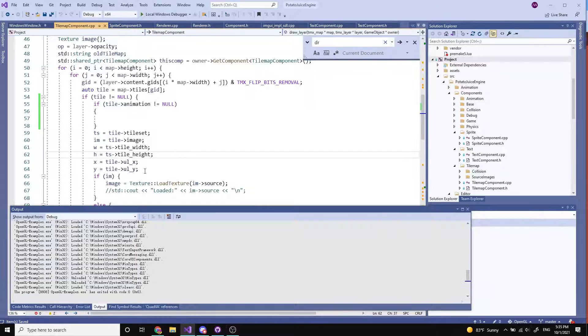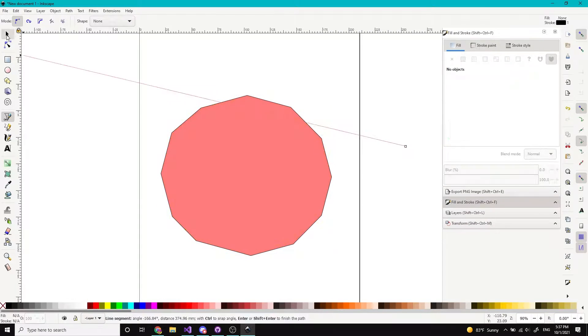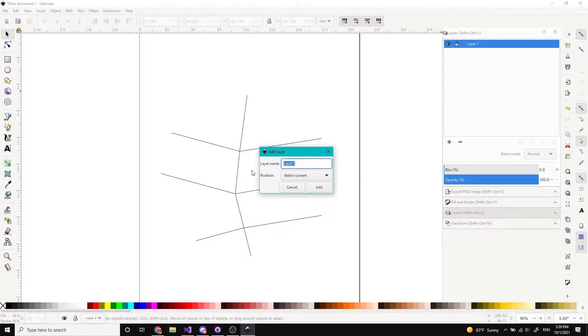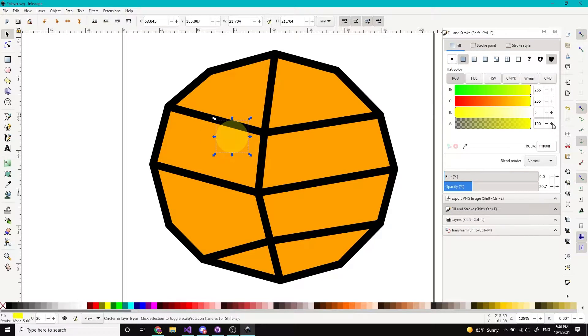I started off by creating a sprite for the player. I made him a basketball because I felt that made him less boring than being a solid circle. I wanted this game to be simplistic but fun enough that people will play it, so I went for a mobile game-esque art style.